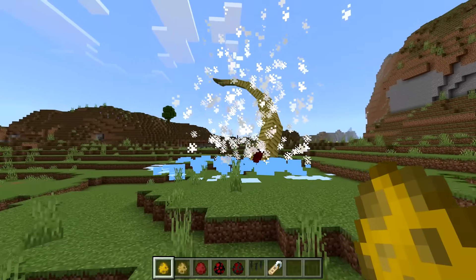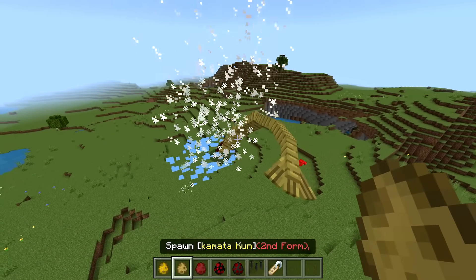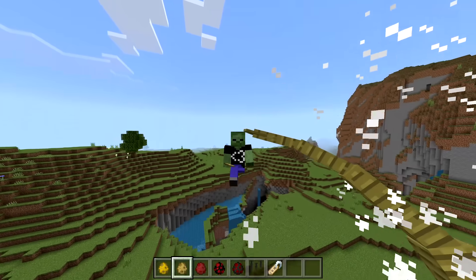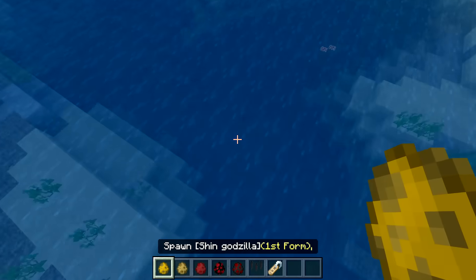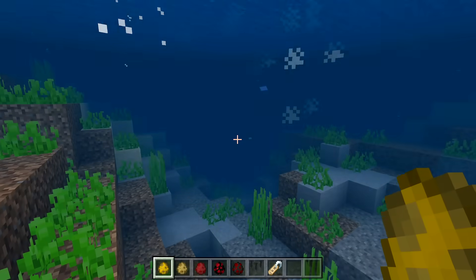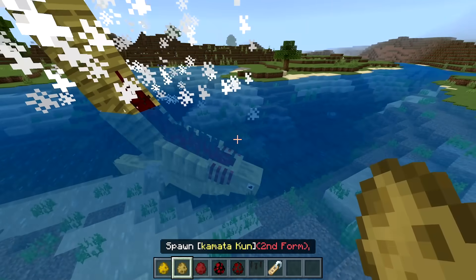Spawning in first form Shin Godzilla in three, two, one - oh my gosh, I do not remember this! Is that its tail? I wonder if over time it just transforms to other forms itself. There's so much steam coming out - I wonder if it needs to be in water because it looks like it's a water creature. We had to spawn it into water to see what it completely looked like. Is that like a baby Godzilla?